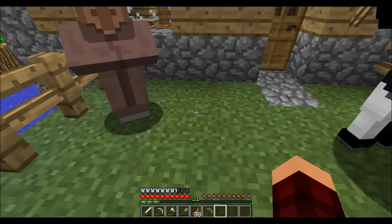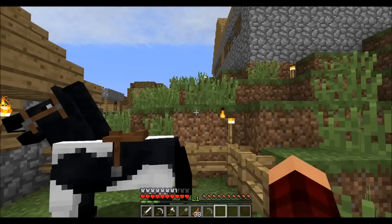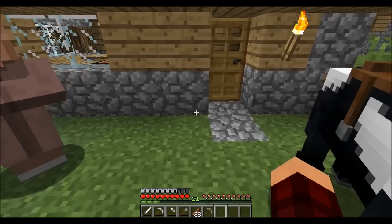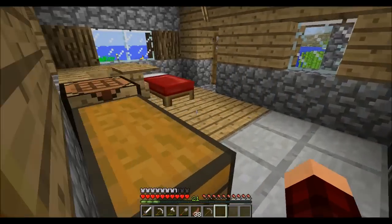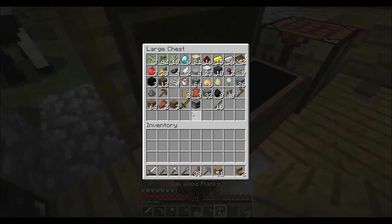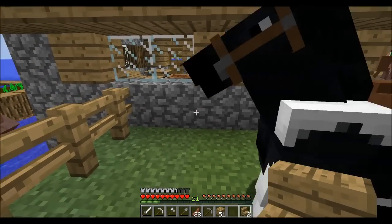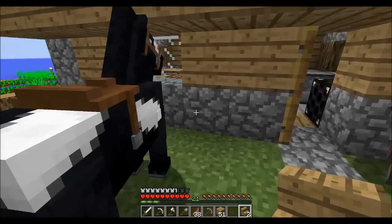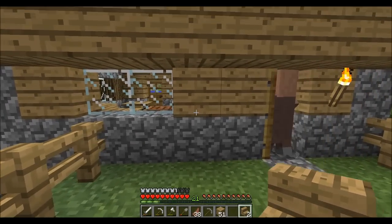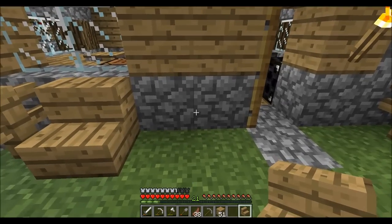I think it would be kind of cool to do it like the traditional ones where you've got a little wooden hatch and you have to run outside to go in — which, to me, that thought terrifies me, having to run outside to get into your shelter. But in the old days that's what they had. Now most shelters, when you buy a house, are built differently.